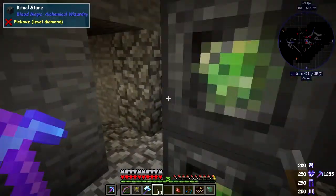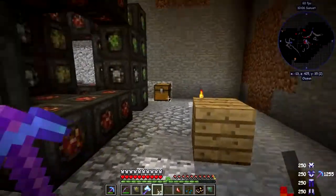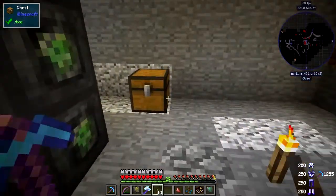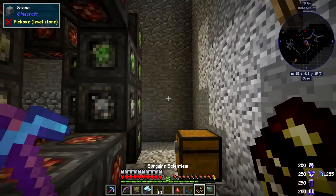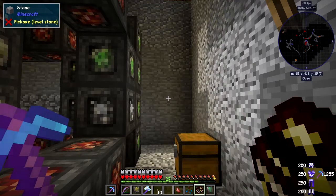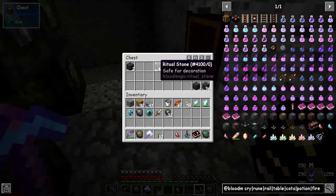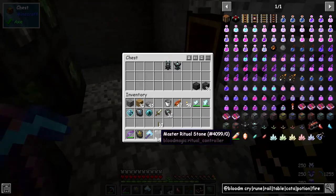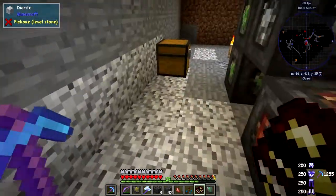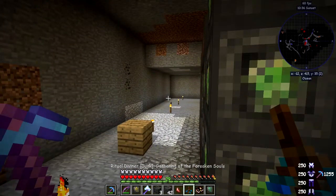It's getting harder to get up here — I might have to set up some ladders or build something. The next one of these three rituals is the one that will actually change the type of the crystals. I can't remember its name off the top of my head. This time it's 42 ritual stones, I can tell you that.